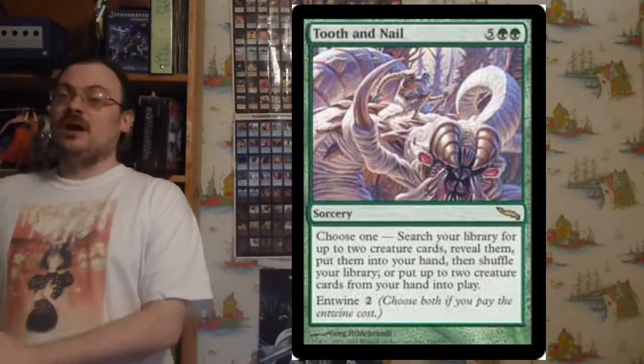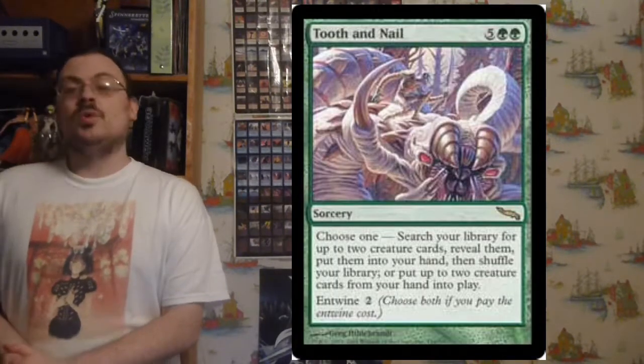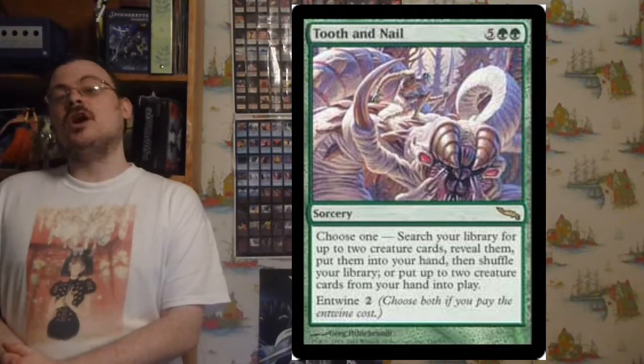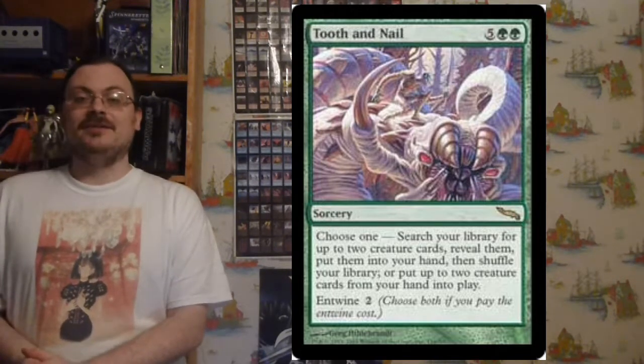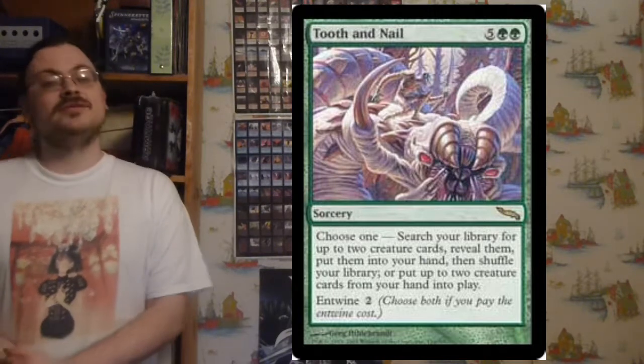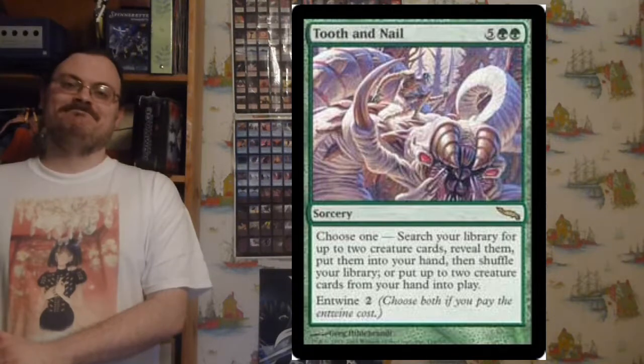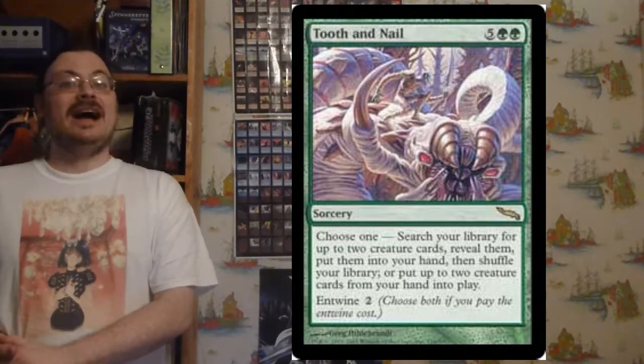Tooth and Nail: a modal spell where you choose one — search your library for two creature cards, reveal them, and put them in your hand; or take two creature cards from your hand and put them into play — or you can Entwine it and do both. I like Tooth and Nail.